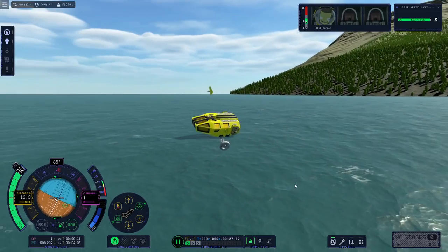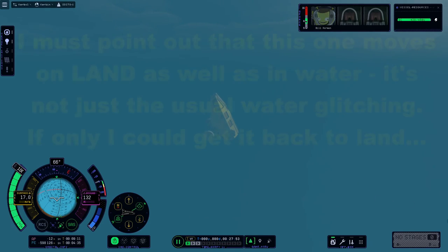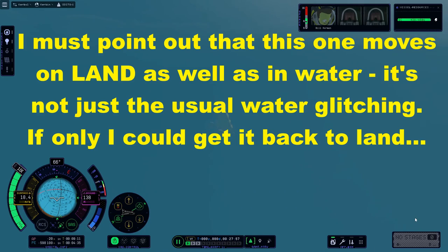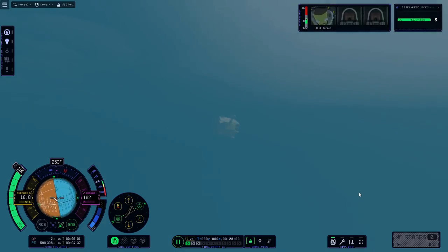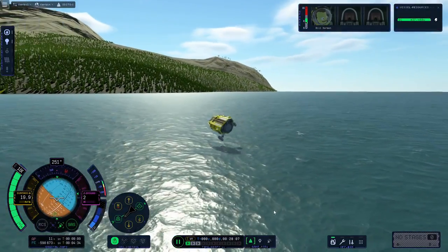One more Kraken-drive-worthy source of infinite fuel and energy in KSP2. I wish they would sort the water out — it's getting quite annoying, to be honest. I'd like to build proper boats, but at the moment everything just keeps moving when you put it in the water. But at least it has fun effects.